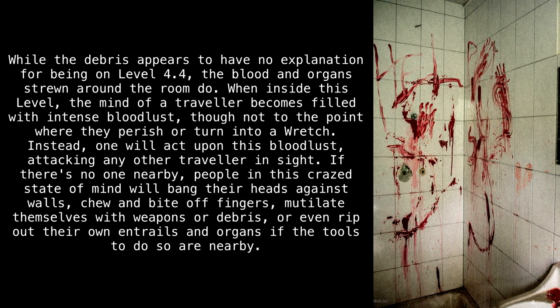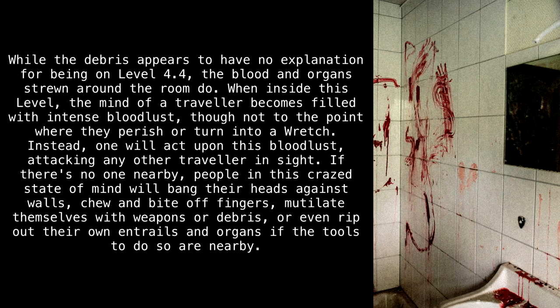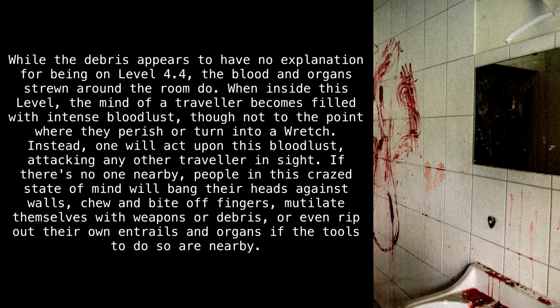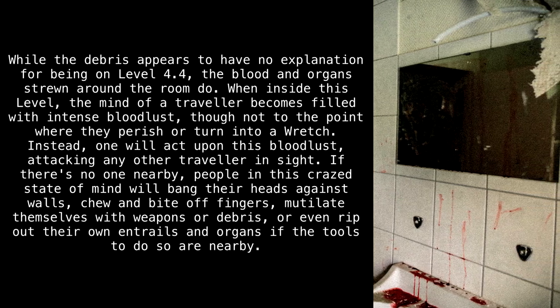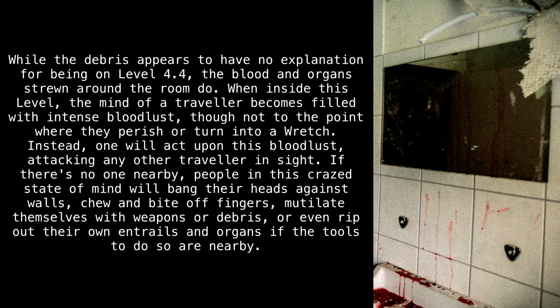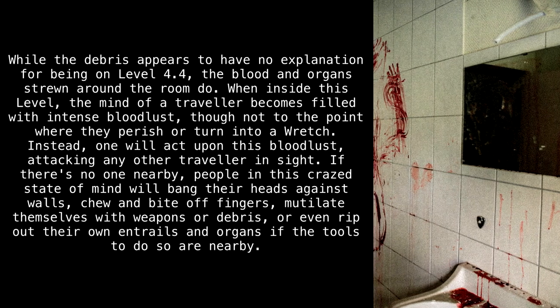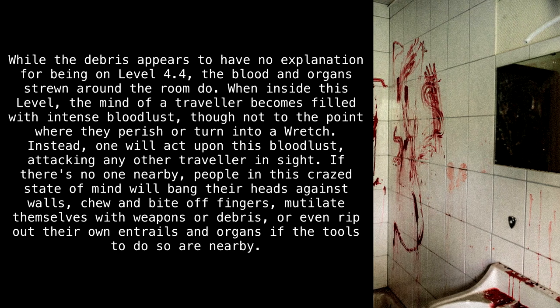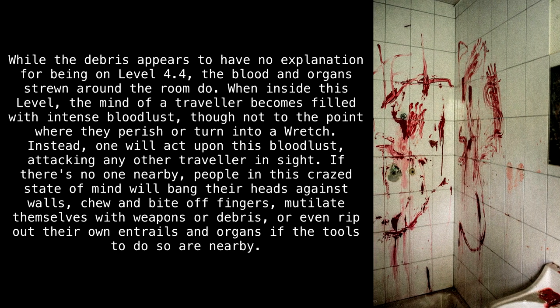When inside this level, the mind of a traveler becomes filled with intense bloodlust, though not to the point where they perish or turn into a wretch. Instead, one will act upon this bloodlust, attacking any other traveler in sight. If there's no one nearby, people in this crazed state of mind will bang their heads against walls, chew and bite off fingers, mutilate themselves with weapons or debris, or even rip out their own entrails and organs if the tools to do so are nearby.